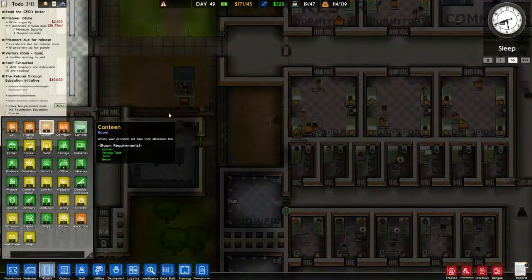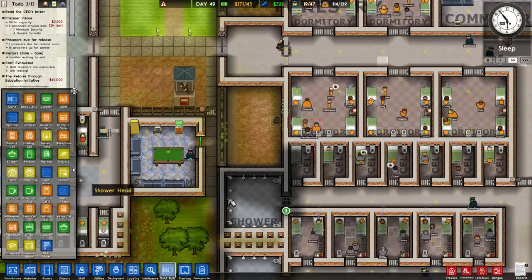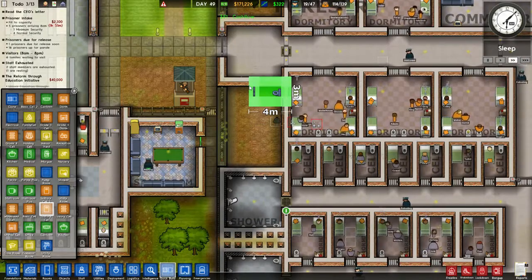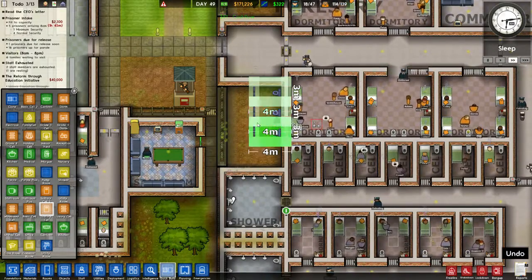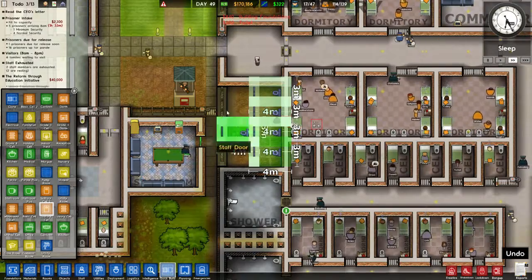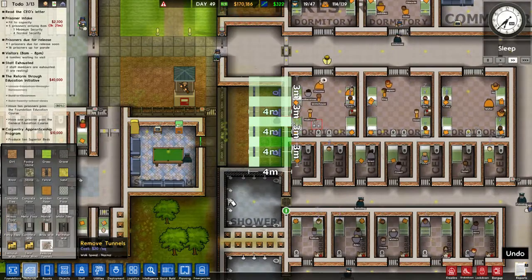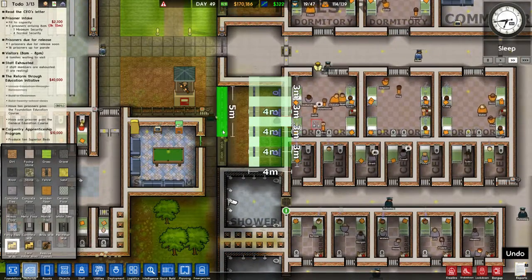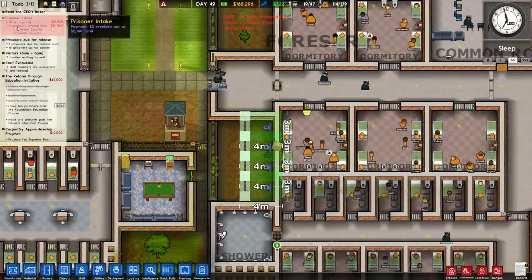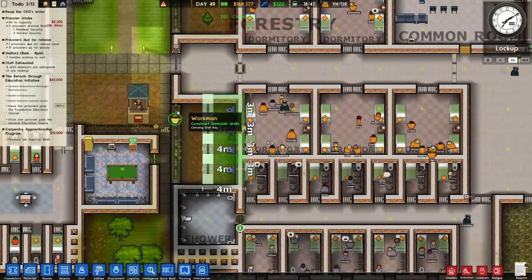I don't know if I can just do solitary like that. No, I need to put the quick build solitary. There's a couple more in there — I don't know whether that's going to cause me some dramas. We'll find out. Let's remove this here, just those two. And we've got five prisoners coming in — one minimum, four normal. We'll just take these two bits of wall out.